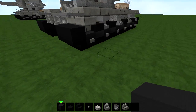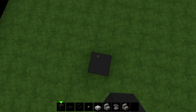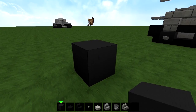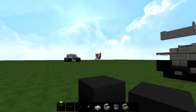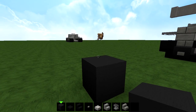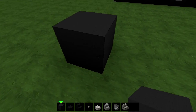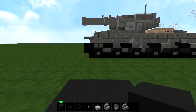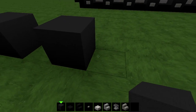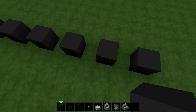Alright, so first of all, get yourself to wherever you're going to build, and place one block — a black wall. Then jump a block and place one right here, and then do the same step until you have six wheels like this.